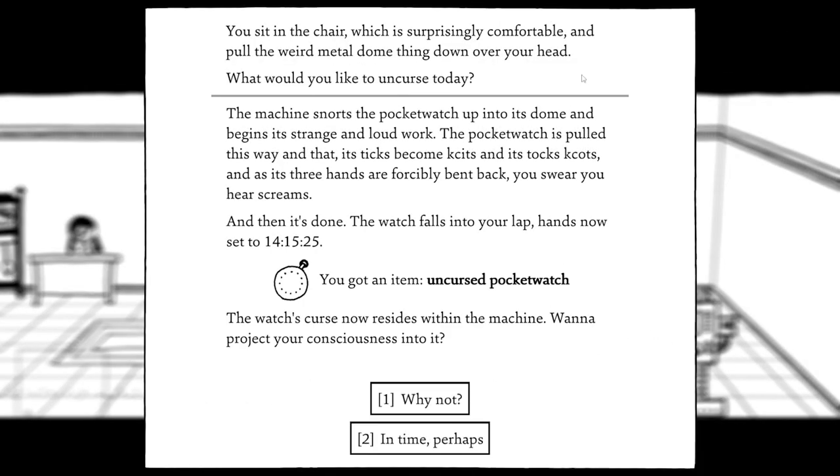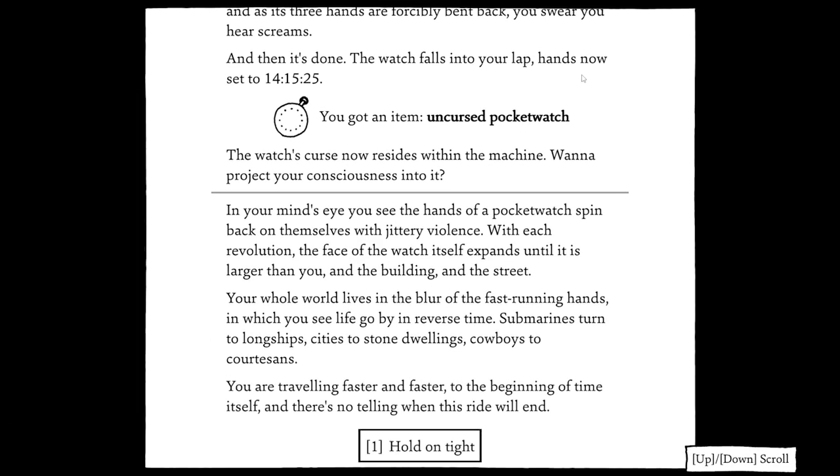We use the deco-cursor with the dangerous pocket watch. The machine snorts it up and begins its strange loud work — the pocket watch is pulled this way and that, its ticks become kits and its toks become cots, and as its three hands are forcibly bent back we swear we hear screams. Then it's done. The watch falls into our lap with hands now set to 14, 15, 25. We have an uncursed pocket watch. The machine asks if we want to project our consciousness into it — yes.